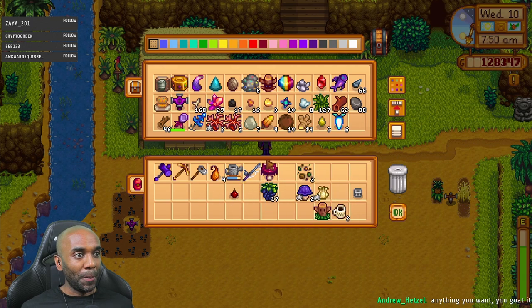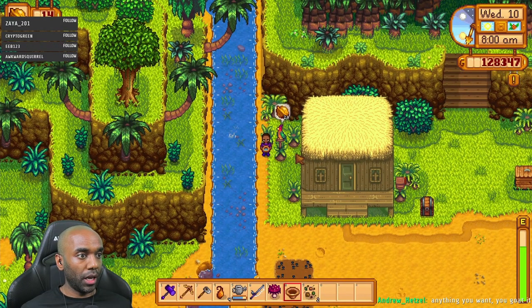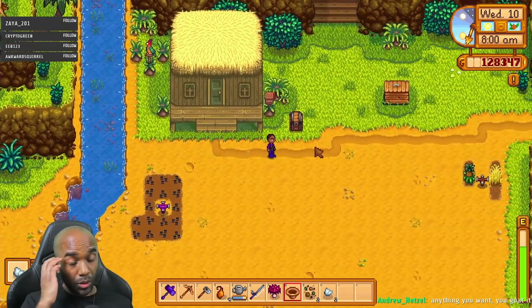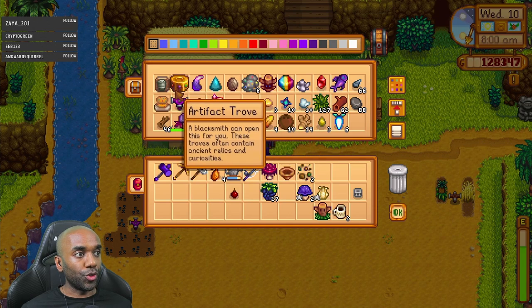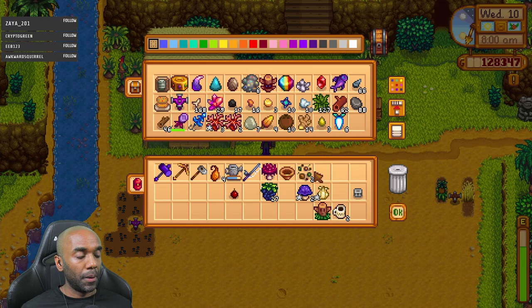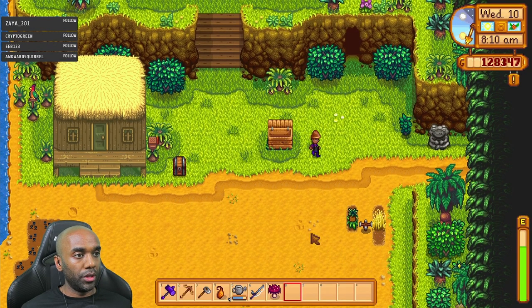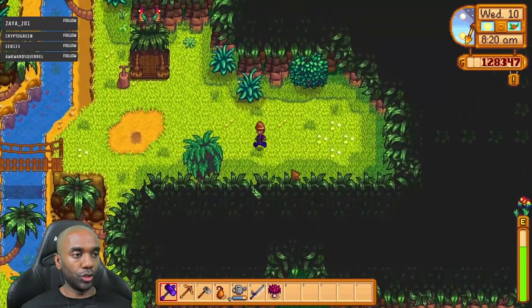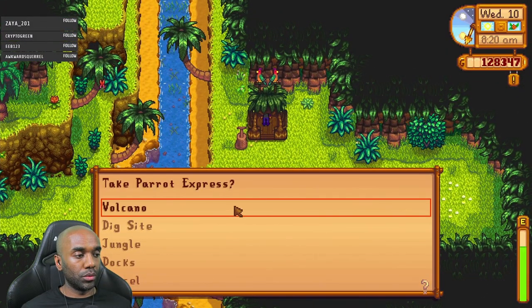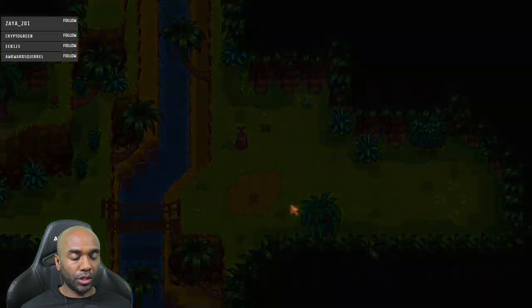Can I get that panning spot? Yeah. Iron ore, sweet. I don't think there's any room in this chest. Can I sell any of this stuff? I think I need the midnight cart for something. I also realized I need to get some golden coconuts so that I can get the saplings from the island trader. If I don't have the saplings soon, I will have to probably get them from golden coconuts.